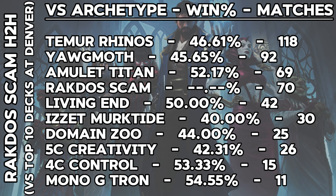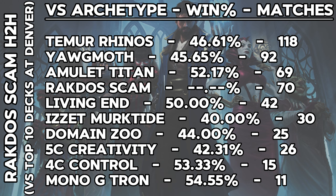Rakdos Scam, on the other hand, had a rough time at Denver, with unfavorable matchups against just about everything except Amulet Titan, Four-Color, and Tron. While the deck is still powerful, it for sure felt the effects of not having Fury against decks like Domain Zoo and Yawgmoth, while the deck also had a 42.31% win rate against the Five-Color Creativity deck, which, although it hasn't been seen for a while, was not that bad for Scam just a few months ago.